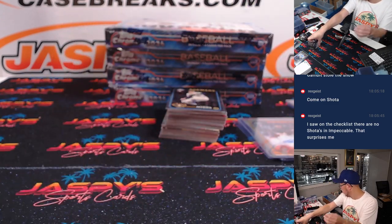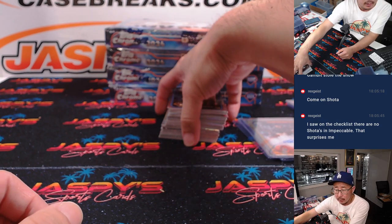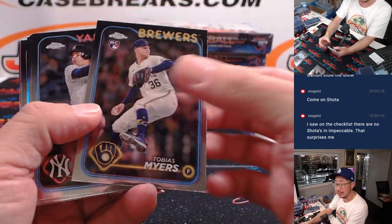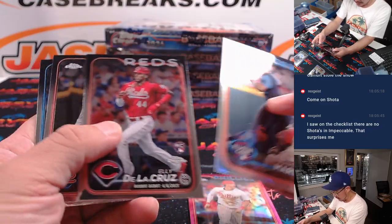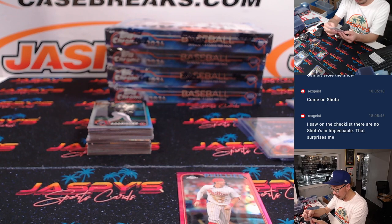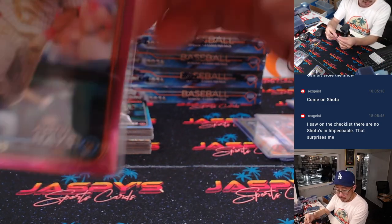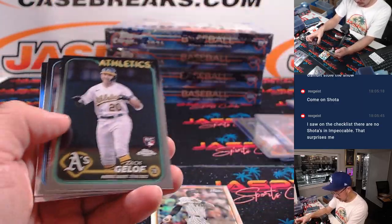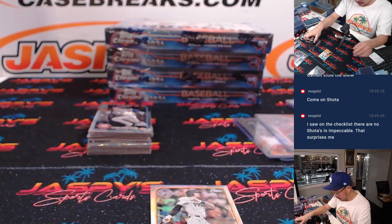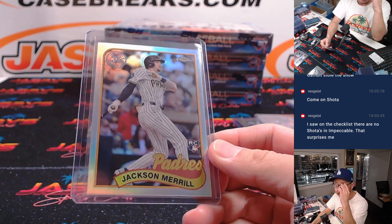It's Riley Green back there. Ellie De La Cruz rookie debut. Austin Hayes at 3.99 — that'll be for the Phillies, going to Michael Peet. Jackson Merrill, Rookie of the Year finalist, going to Mark and the Padres — Mark L, Mark with a K, Mark with a C, Mark S. A couple different Marks.